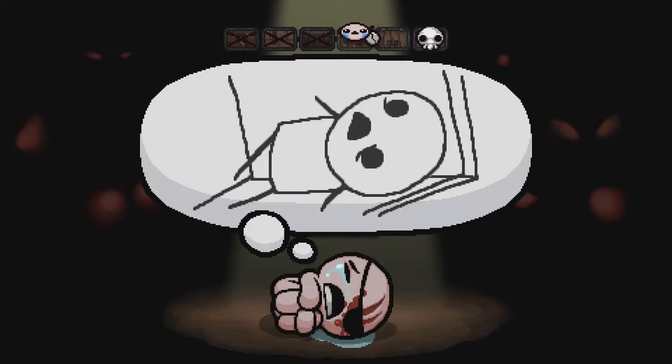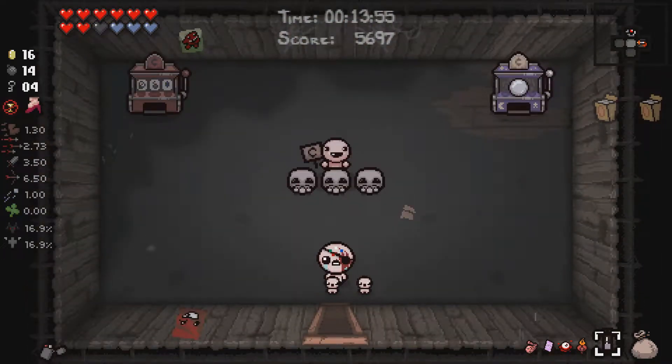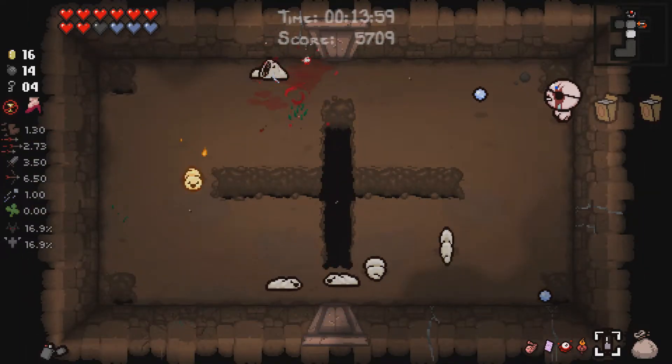We are looking powerful as all hell! Sacred Heart, oh god, Sacred Heart and Monstro's Lung. Yeah, I think Mum's going down, I think we've won this.